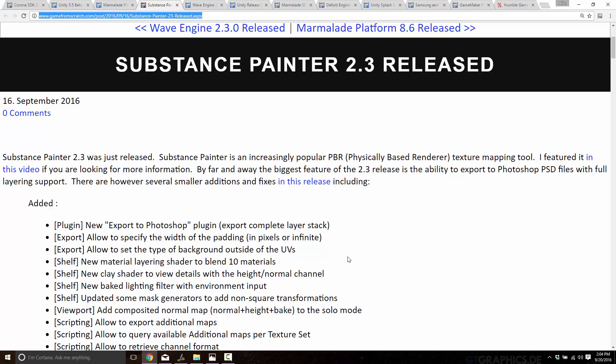Substance Painter 2.3 was released. Substance Painter is a physically-based rendering texturing tool — I love it, I'm a huge fan. It is a powerful texture tooling that is taking over the world. One of the major things with the 2.3 release is that it now has an export to Photoshop plugin with complete layered support and PSD export. Photoshop, while being big and expensive, is still pretty much the industry norm for texture editing in the AAA game space, so direct support for its native format is definitely a nice addition.